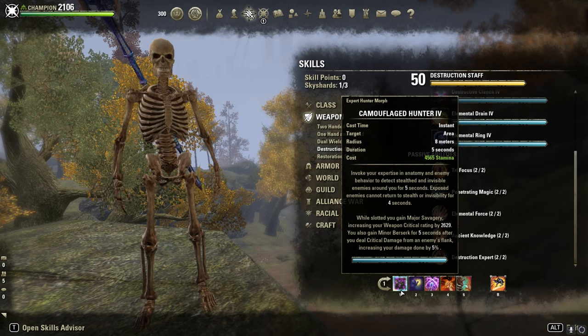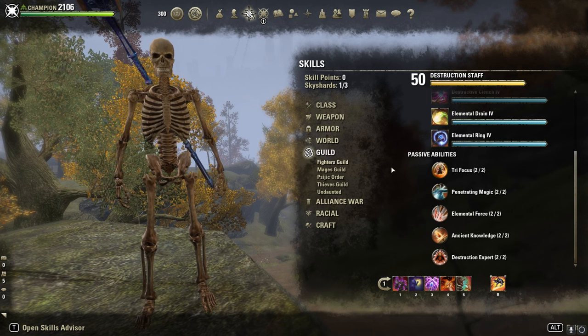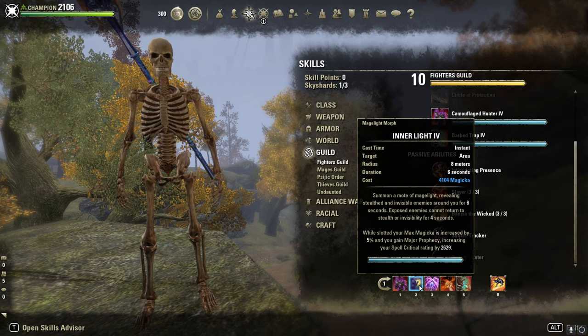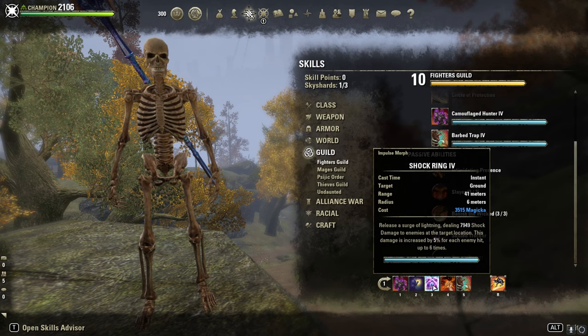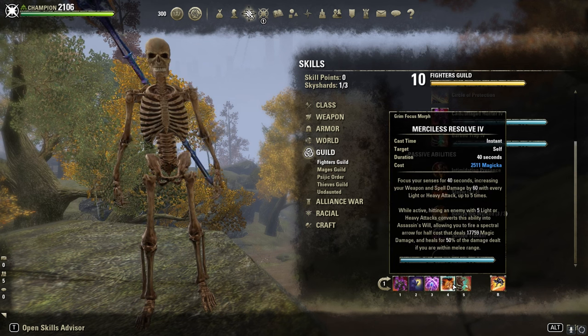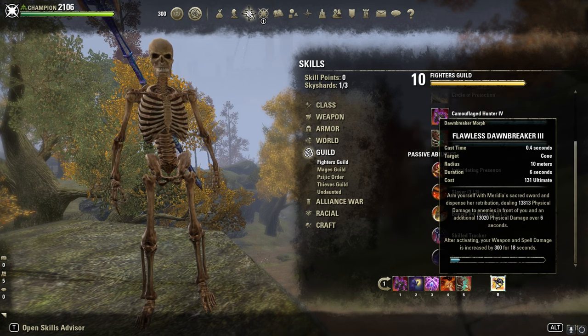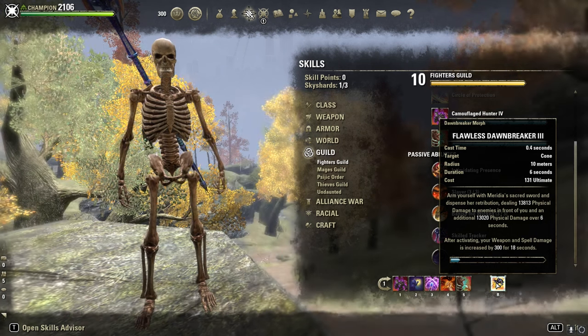Skills pretty quick: Camouflage Hunter for Minor Berserk and extra weapon damage thanks to Slayer. Inner Light for max magicka. Shock Ring as spammable, Merciless Resolve, Barb Trap just slotted for Slayer, and Dawnbreaker — same stuff, just slotted for Slayer.